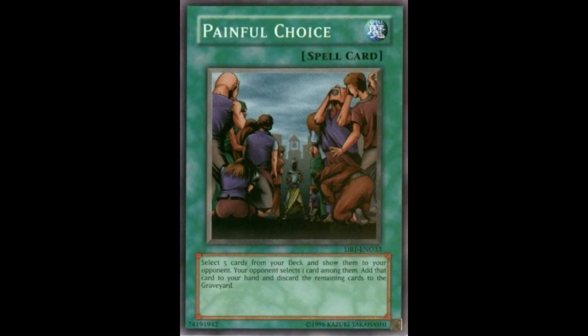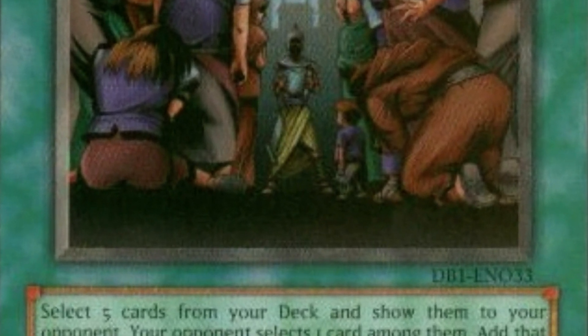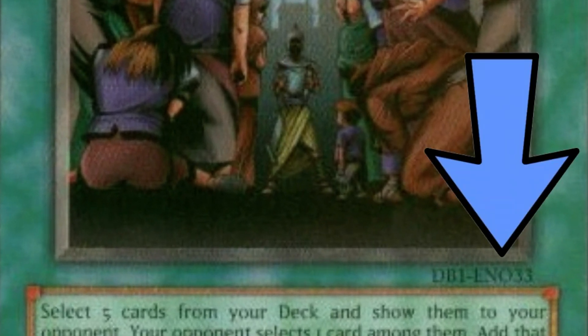Did you know that all English copies of the Dark Beginnings One card Painful Choice — card code number DB1-EN033 — uses the letter O instead of the number 0 in the card code? It actually reads DB1-ENO33 instead of DB1-EN033.